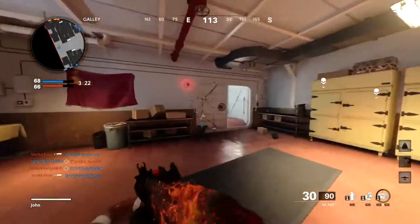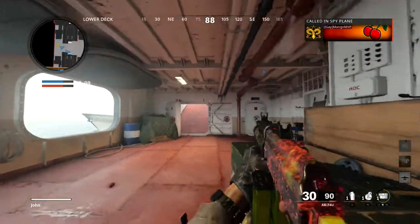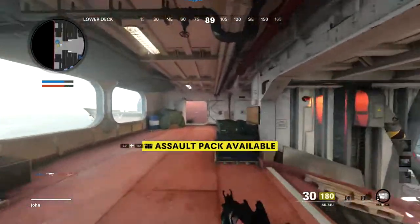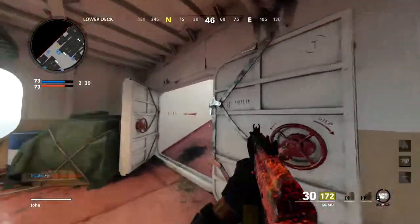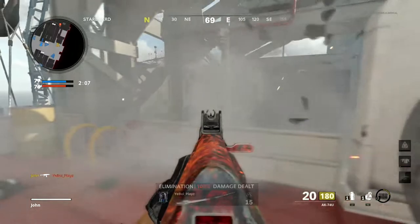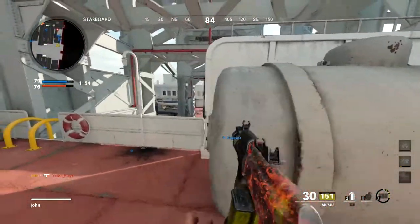One thing I wish this blueprint had is a larger mag. Hold up — RPD camping in the back. I wish this AK-74U blueprint had a larger mag so I could feel more confident about spraying and praying. I don't understand — these guys are all cracked nowadays. That's another MLG sweat wannabe. That's all I see nowadays: a bunch of CDL sweat skins. I don't see any regular Adlers or Parks — just CDL sweats.